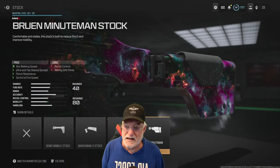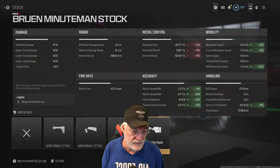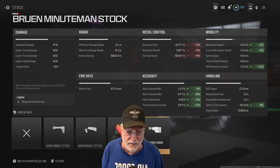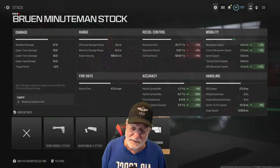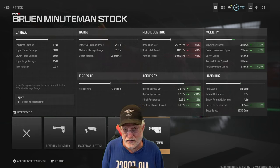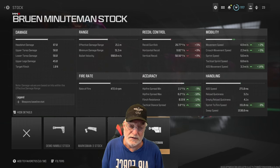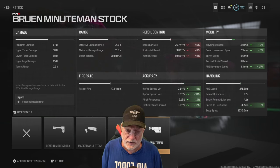The Bruin Minuteman stock — once again, sprint-to-fire speed, ADS movement speed 14%, and it helps with hip fire accuracy and tac stance accuracy. Every once in a while you're going to need that hip fire, so I found this one handy. I was willing to give up recoil because the recoil numbers are outstanding with this weapon.